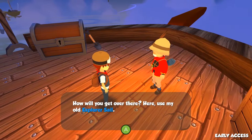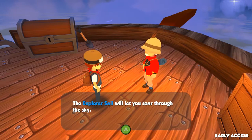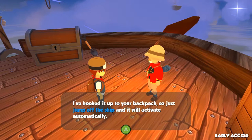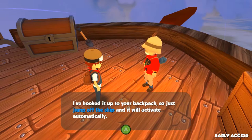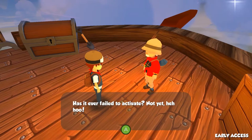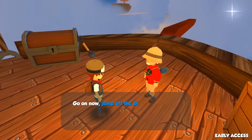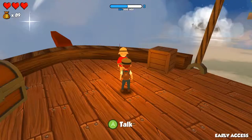Oh my gosh, how will you get over there? Here, use my explorer old explorer sail. The explorer sail will let you soar through the sky — I've hooked it up to your backpack, so just jump off the ship and it will activate automatically. Just trust me, kid. Come on, jump off the ship and go towards stranger danger. What do you have to worry about? Has it ever failed to activate? Not yet! Oh my gosh, that is like the worst thing to say. Has it ever not worked? Well, not yet. That's not funny. Worst babysitter ever.